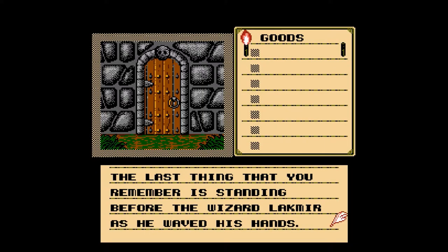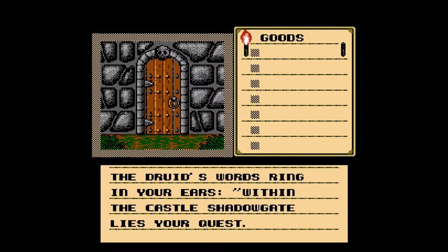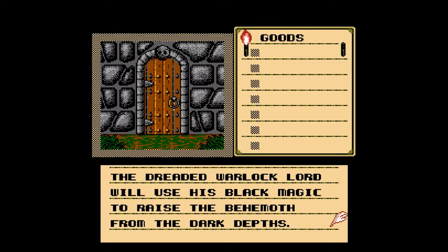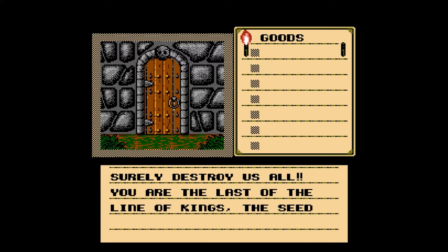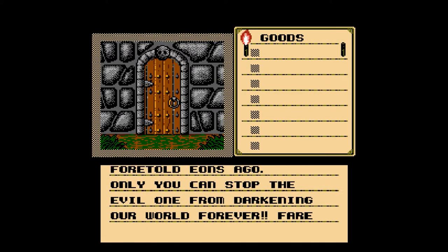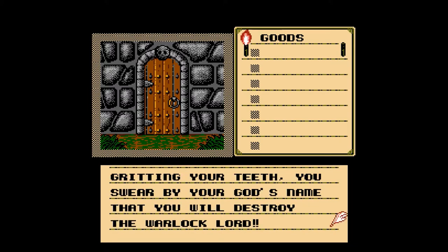Hopefully everything will go well. The last thing you remember is standing before the wizard Lockmere as he waved his hands. Now you find yourself staring at an entryway which lies at the edge of a forest. The druid's words ring in your ear. Within the castle's Shadowgate lies your quest. The dreaded warlock lord will use his black magic to raise the behemoth from the dark depths. The combination of his evil arts and the great titan's power will surely destroy all. You are the last of the line of kings, the seed of prophecy that was foretold eons ago. Only you can stop the evil one from darkening our world forever. Fare thee well. Gritting your teeth, you swear by our god's name that you will destroy the warlock lord.